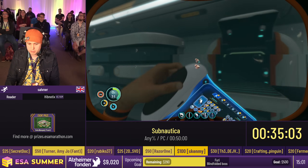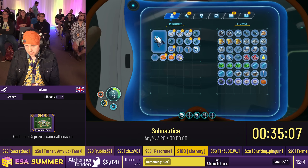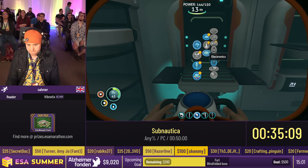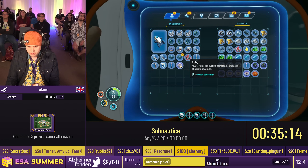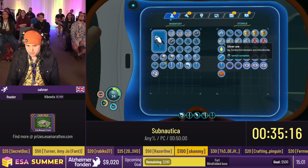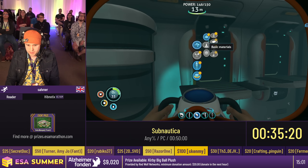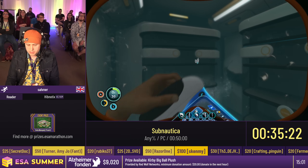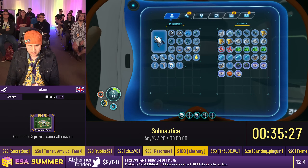That can make me my two copper wire and my computer chip. I want all the electronics here. Give me those electronics — not you, Ruby. I want these two, these two, this one, four of those, and a glass. I'm going to have to dupe the glass — that's fine.